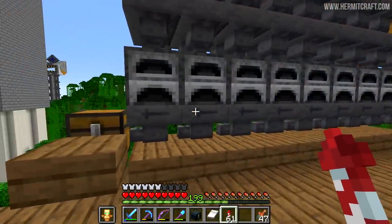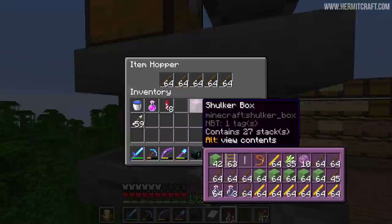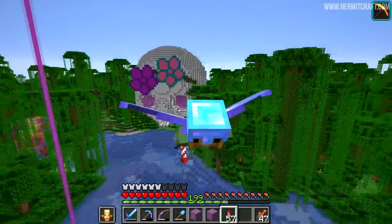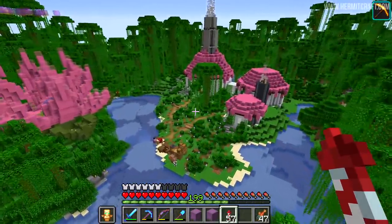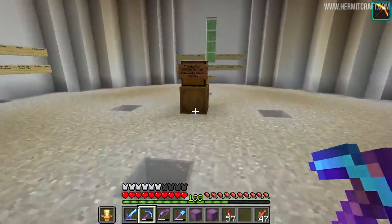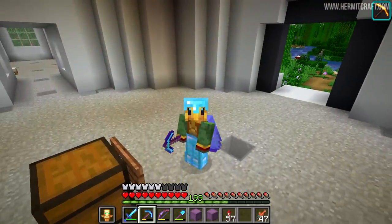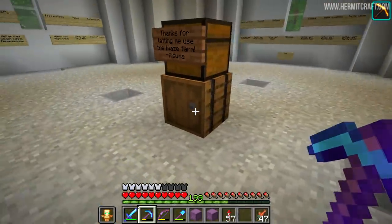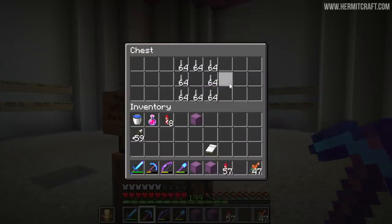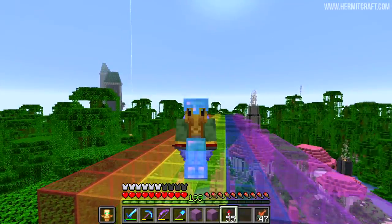Now we've got to smelt this all up. Our furnace array actually has tons of fuel thanks to our witch farm - the entire thing is backed up with sticks. Now that that's all smelted, we're in Stress Monster's area again. I love that skull - such an awesome build. Over here in the brewery housing I have dropped off some goodies: an entire barrel's worth of magma cream. Do I think all of that will get used by the time Hermitcraft Season 7 is over? I think not - fire resistance potions aren't in that much demand. We also got 16 stacks of end rods, so I've given half of those to Stress for letting us use the blaze farm.